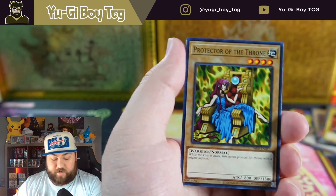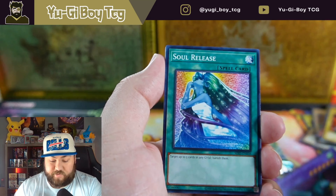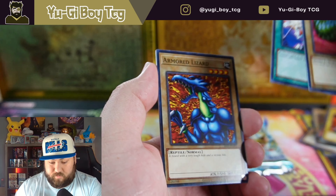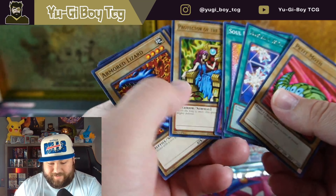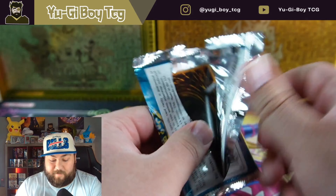In Metal Raiders I really like both secrets — some people don't like Thousand Dragon but I love it. Petite Moth! Also we had an Armored Lizard — Rex special summoned into that. That's a term Rex uses all the time.